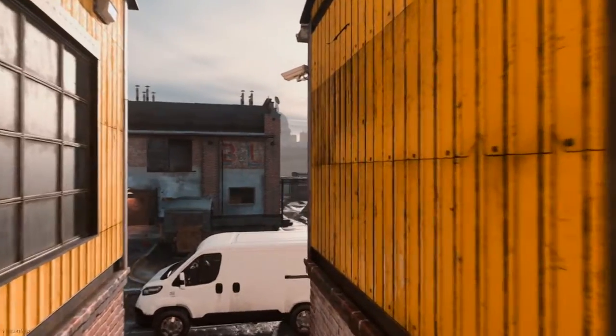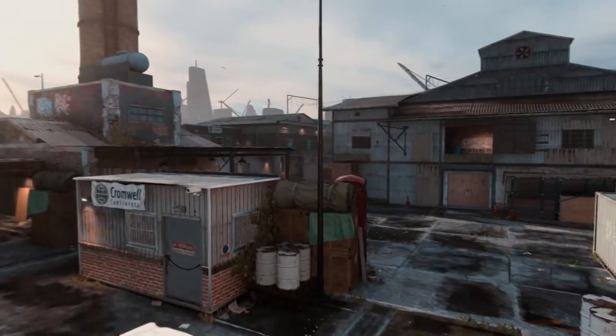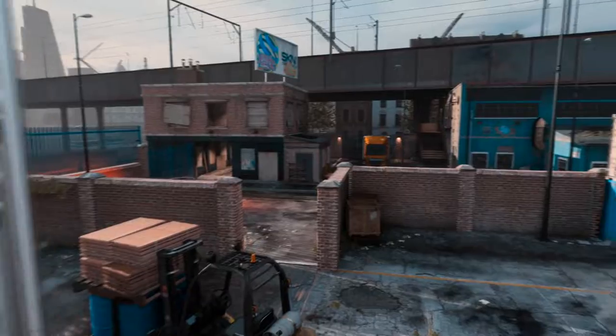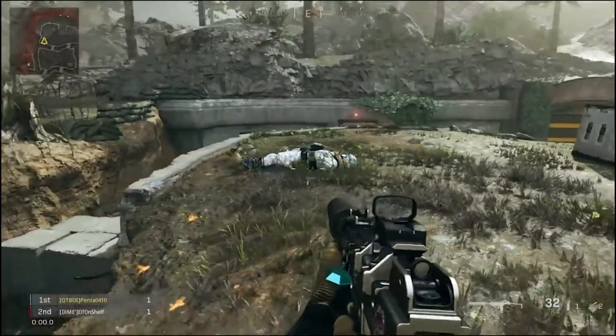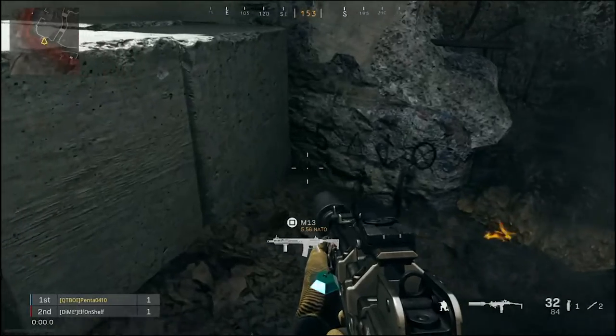Hey, what's up guys, welcome back to another Cash Clips tutorial. This is Penta and today I'm going to be showing you how to get into the new bunker on the map Trench. If you guys enjoy this please like, comment and subscribe if you're new. Thank you guys so much for the support recently. Alright, so what you're going to want to do first is get on the map Trench and go over by this little rock right here.